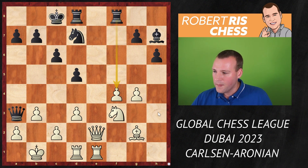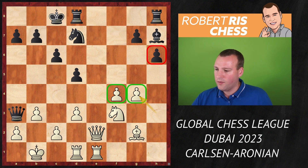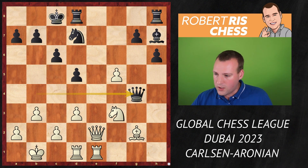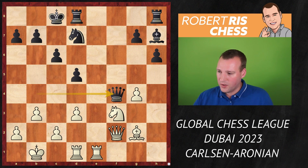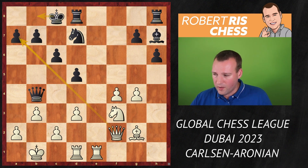Black's next move was imprecise — attacking the pawn on f4 but White is planning to go f5 anyway. Instead of Rf8, I think the move Qb4 is way more precise as you do attack the pawn on f4 — if the pawn goes forward you can take the pawn on g4, and that is the big difference. After Qb4, instead of playing f5, it's difficult for White to protect the pawn. An interesting idea could be Qf2, indirectly attacking the pawn on a7, but Black has various ways to continue.